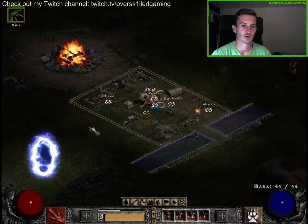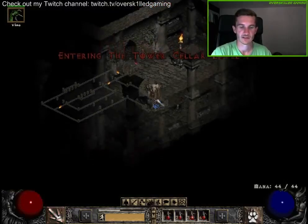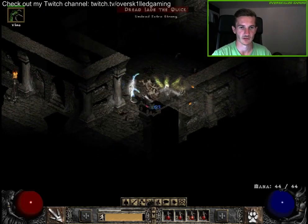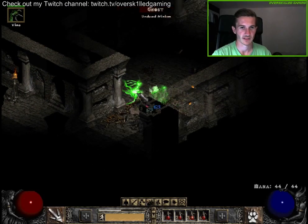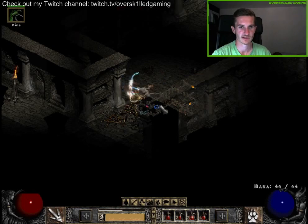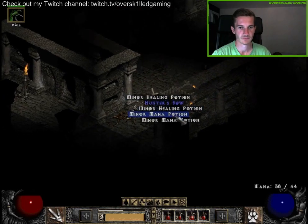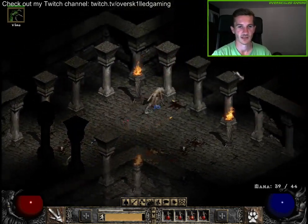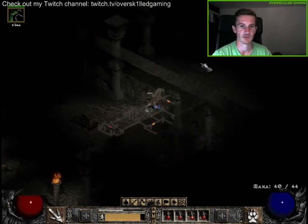Kill this ghost and find the next level and the end of the tower. Okay, there is again a special ghost — got him. Again just the bow dropped. Let's take all the potions and the blue item as well.